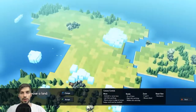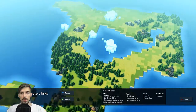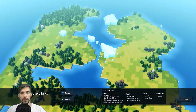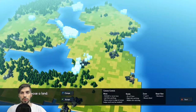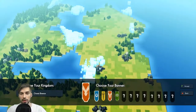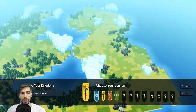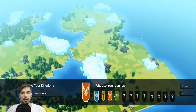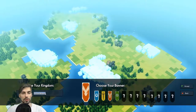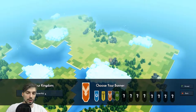We have this land and we can change it by pressing 'change' and finding one that fits. This one looks pretty good, I like the layout. Now about the banner — we have the lion, the spider, sword, bird, and dices. Let's go for bird. And the kingdom is Soviet Kingdom.